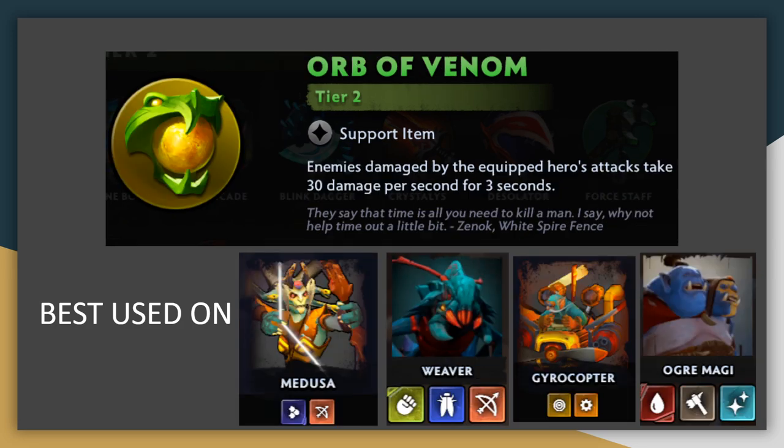Orb of Venom applies a damage over time effect, dealing a total of 90 bonus damage over its duration. If the unit attacks the same target multiple times, some of that duration is overwritten within the 3-second window, losing efficiency. So it's very similar to Desolator — it's best when the debuff is spread to multiple targets. You want to put it on units that swap targets often, like Medusa, Weaver, Gyrocopter, Brutes, or Ember Spirit.